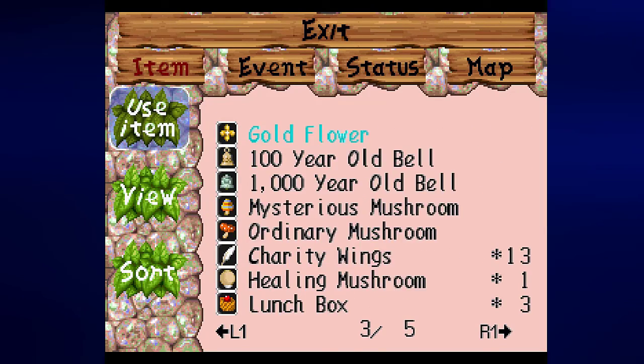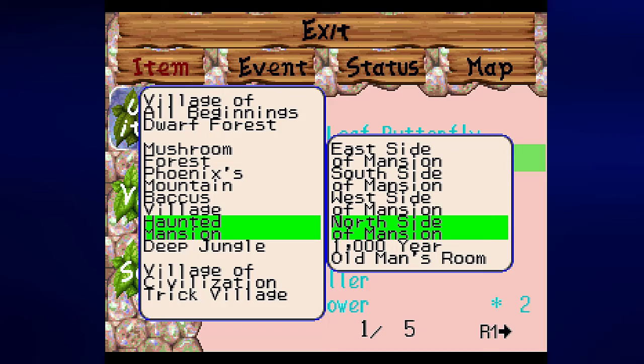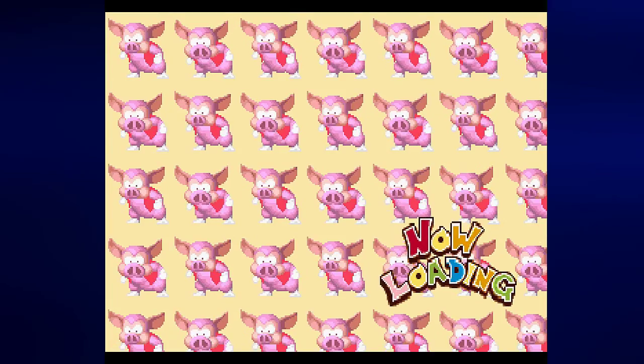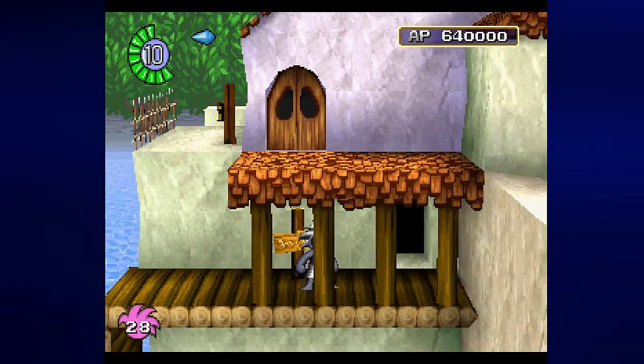Well, we got that figured out. Let's use Baron - I can go to the north side of the haunted mansion first and take care of something over there. Now that I'm out of Phoenix Mountain I'm going to go ahead and get the parasol back on.